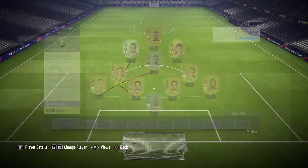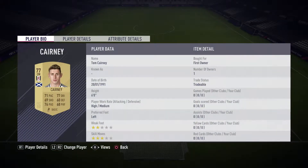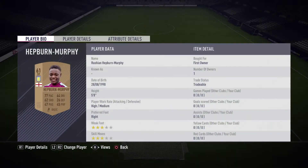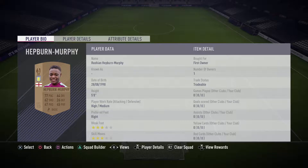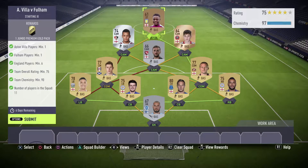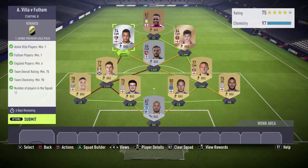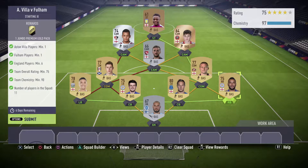This guy is Scottish but he's from Fulham, and luckily I had him in my club. From Aston Villa I only had a bronze player rated 61, but I was able to complete the SBC with a few bronzes — rated 61, 64, 66, and 74 — plus Morrison from what I believe is the Mexican league.